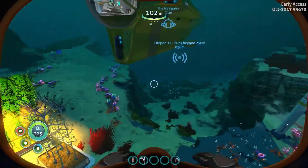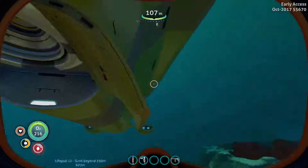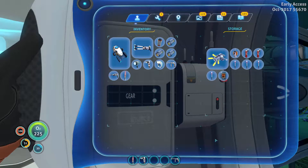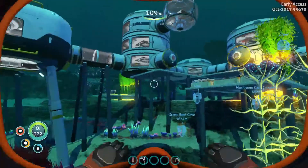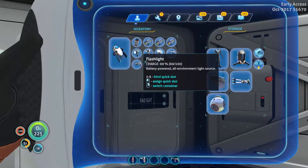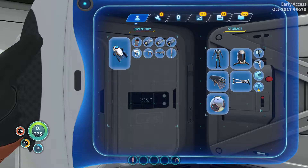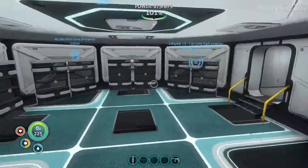I have done some research. It's mentioned the Grand Reef, and also a potential area — just checking what I've got on me, 30% charge. I'm going to go get a couple of power cells. As I was saying, I believe there are a couple of potential biomes. I'm not going to take the stasis rifle — I'll leave that in one of these chests. I'm not going to need the habitat builder, probably not the torch. So we'll just take the laser cutter, the repair tool, the scanner, and the sea glide in case we need to get out of a sticky situation.